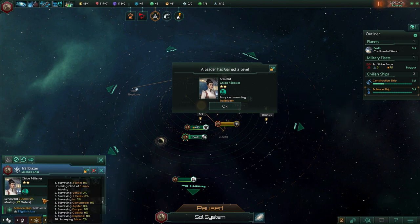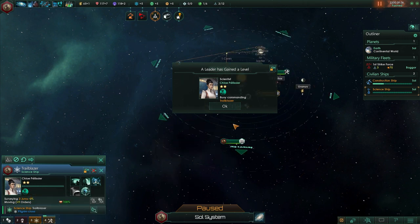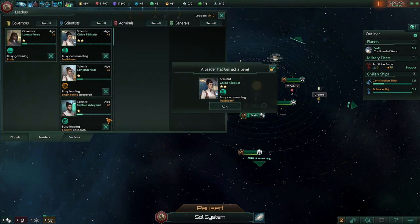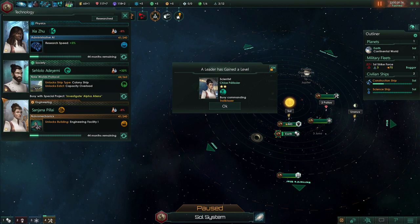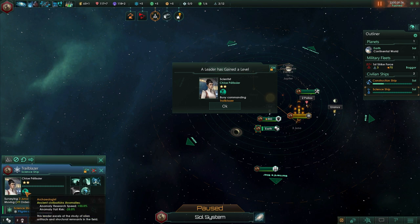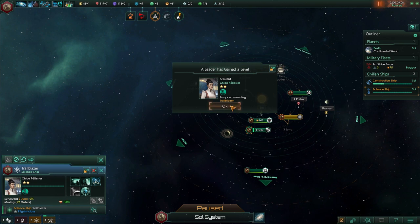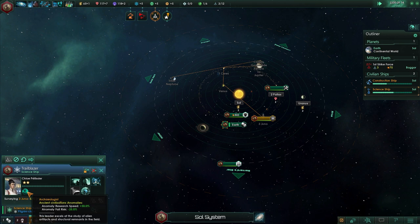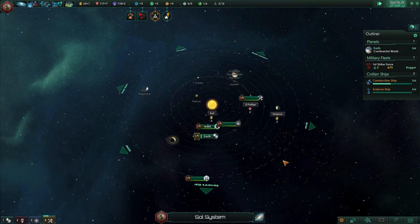That's the scientist on the science ship. Sometimes these leaders can get traits useful for the science ship — it's the same leader category as the actual scientist, so you can also use them to research techs. Right now she has a bonus to anomaly research speed and anomaly fail risk. I'll show you what anomalies are once we actually find one.